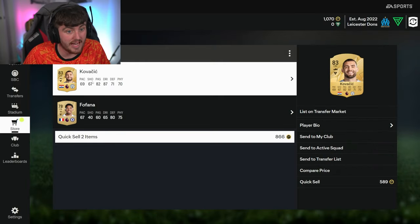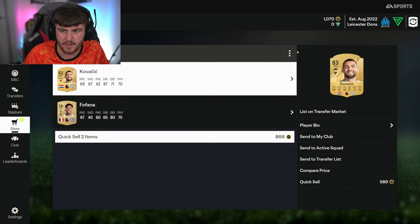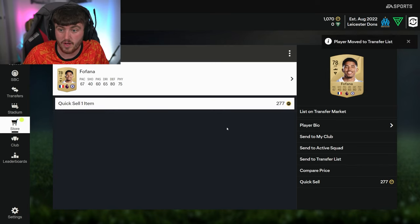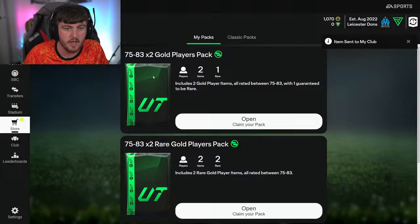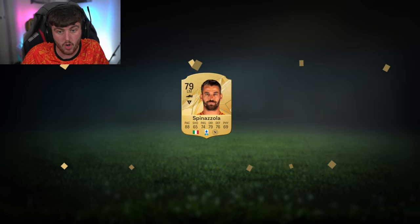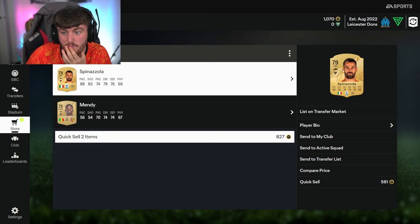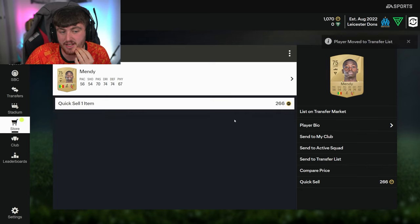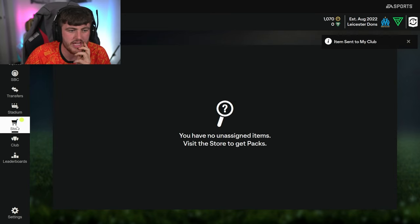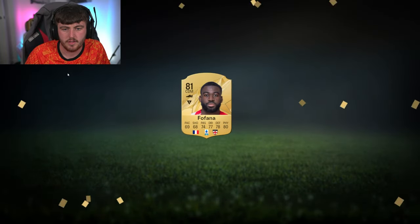Kovacic - not bad, definitely a good starter player. I doubt he'll be expensive but he might be worth a couple of thousand coins. For Farna in there as well - going to send to the club. Kovacic is not a bad starter player at all on the RTG account. He can play left back too - not a bad starter left back. Going to send him to the transfer list.